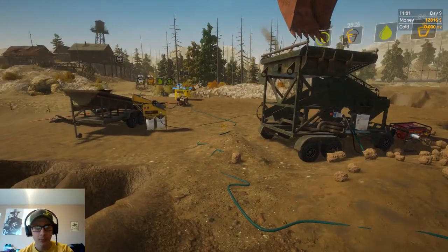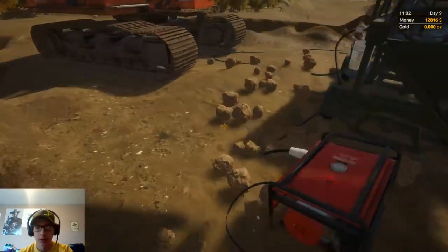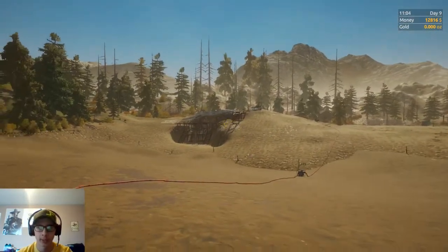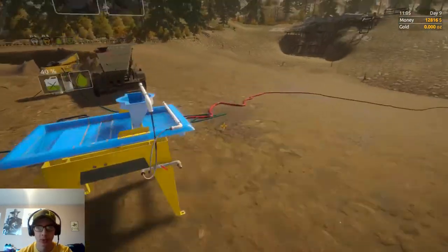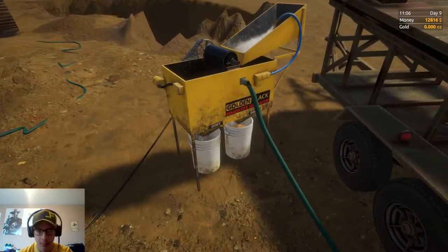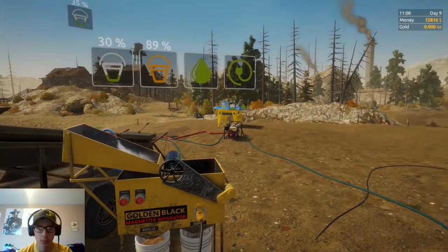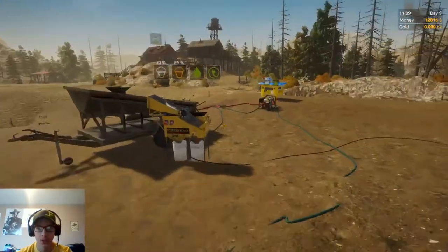Here is my setup at the moment. I'm running the mobile wash plant — I haven't been able to afford to upgrade to that big wash plant yet, but maybe sometime in the future. We've got the wave table, we've got the magnetite trailer here, we've got the magnetite separator. I've got a bucket full of gold I need to dump the wave table soon, and this bucket's full here on the wash plant.